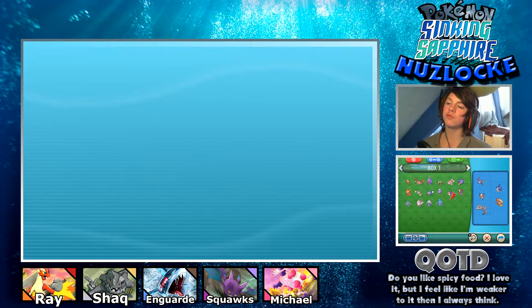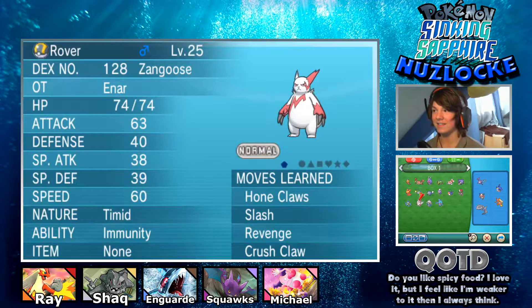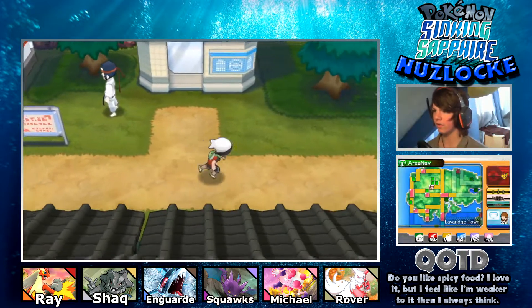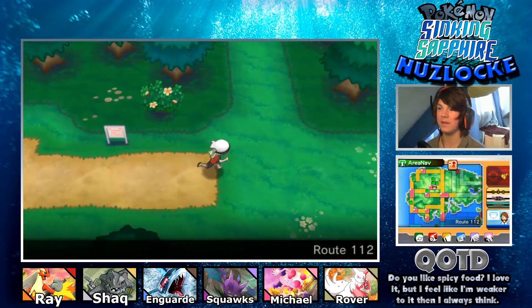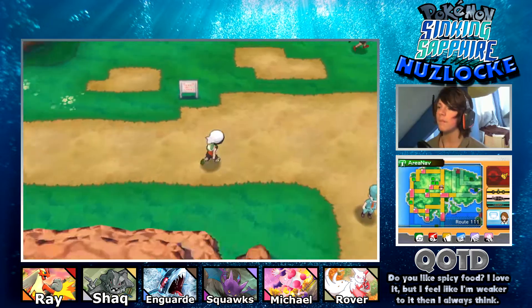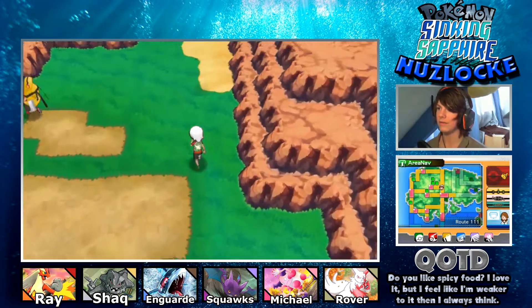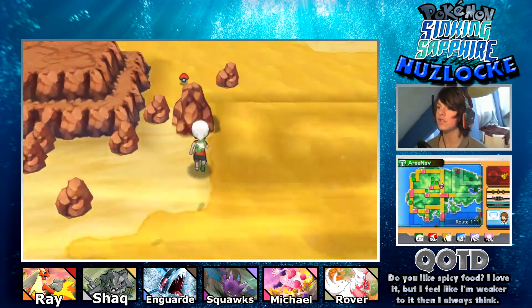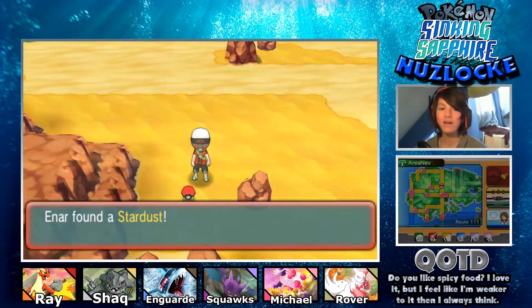Now the question is what do we add to our squad. We lost a Normal type, so the obvious answer is to add the Zangoose. Rover the Zangoose is going to join our squad. I'll probably do a grinding montage with him next episode or just before the fifth gym. What I want to do now is get to Route 111 and get an encounter we've been waiting on for a while.